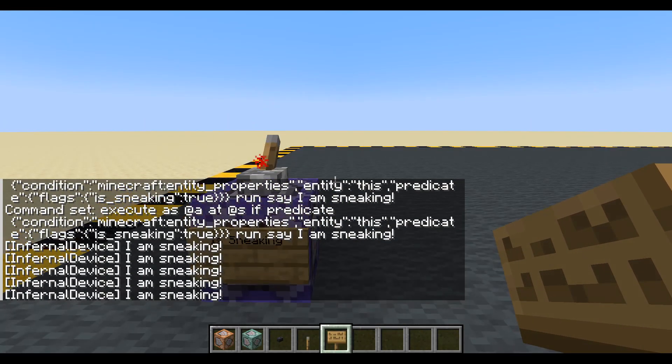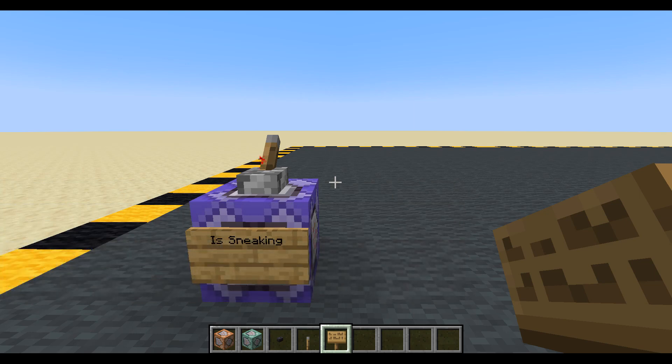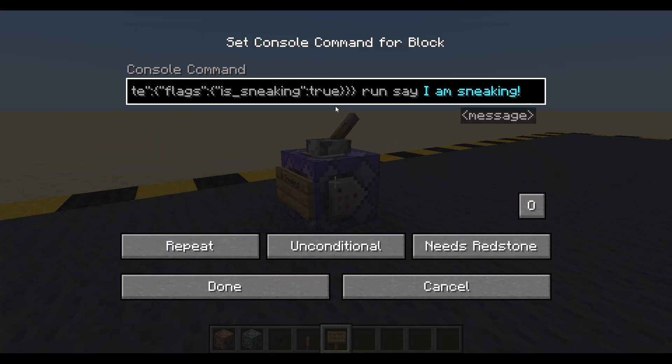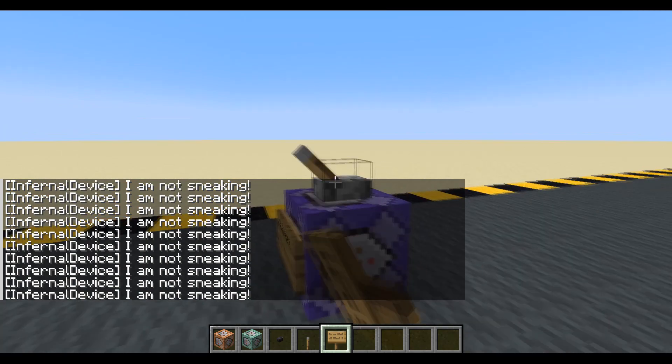Turn that on, let's press sneak — and there it is. So much better, this is very cool. Now in 1.20.6, even without a data pack, you can have predicates. Let's check if the player is not sneaking — I think you can probably guess what we're going to change. We're just going to change that true to false. It's that simple. And we'll put 'I am not sneaking.' There we go. I am sneaking, and as soon as I stop, the message spams up there. Cool.